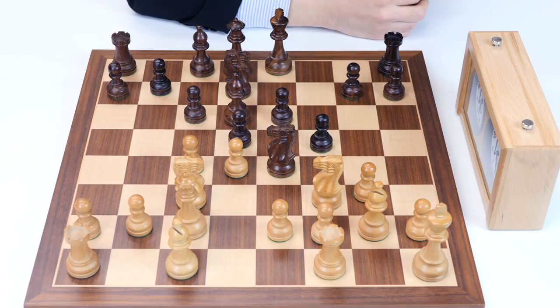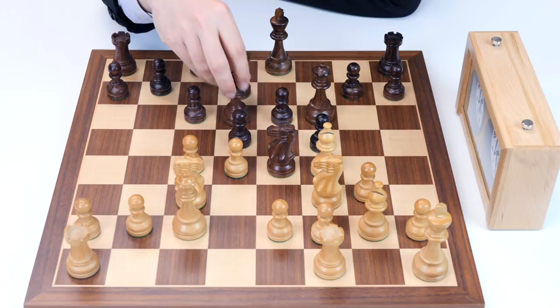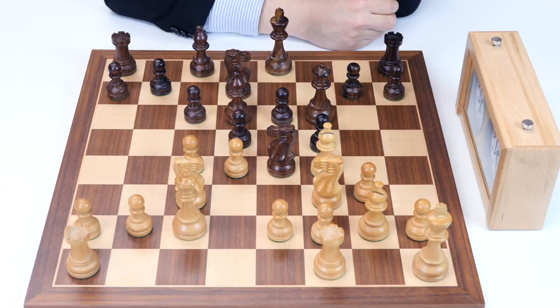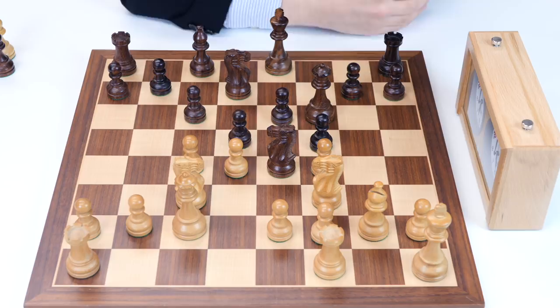Queen f6, also controlling the important e5 square, and now bishop f4 — this is white's strategical idea. By exchanging the dark-squared bishops, white is going to gain control over those squares, and black has a lot of weakness on dark squares, so it really needs this dark-squared bishop. And after bishop takes f4, g takes f4, the g-file opens — now it's a semi-open file — and by playing king h1, white can very easily access this file with rook g1. Of course, at this moment it's not possible because there is knight takes f2 checkmate, so very careful.